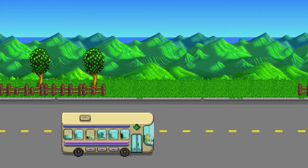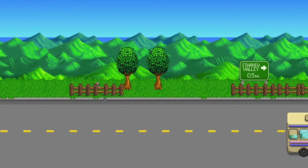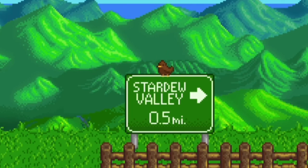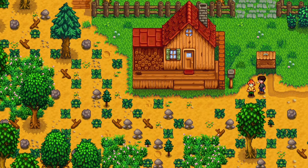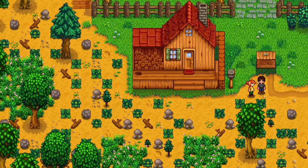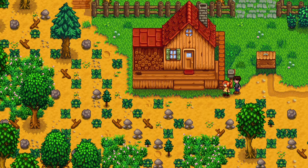I did skip the intro — if you want to see it, you can probably find it on another YouTube video, but I've seen it too many times. Robin is going to be the carpenter of Pelican Town and she's gonna help us out with a few things. Obviously she's not gonna help us with the yard work — that's all for us to do.